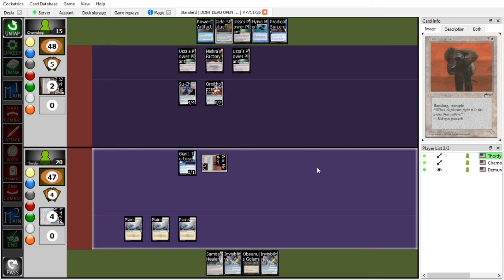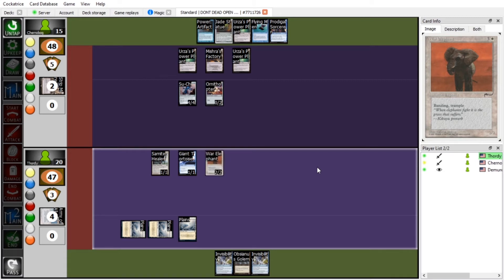What else is really powerful? Speaking of — Sam the Healer! Oh my god, you can prevent one damage that would be dealt to target creature or player. That's what I'm going to do. That's it for me unfortunately, because you have that prick Su-Chi. Su-Chi be strong, Su-Chi be thick. He's a little too thick for me right now.